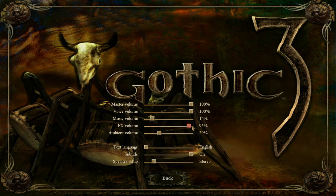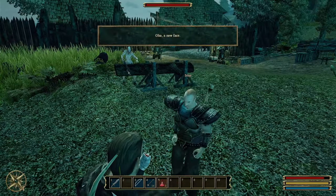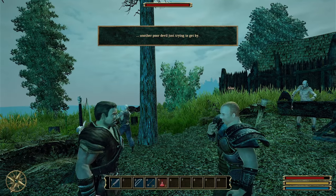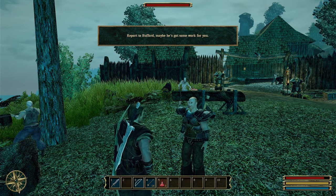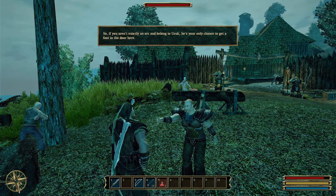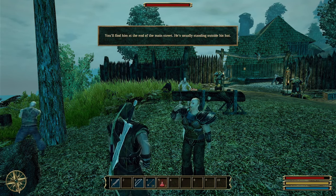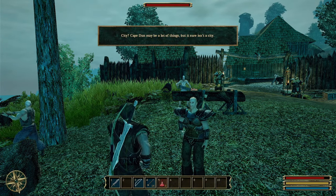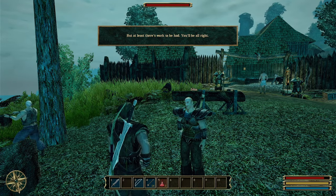I turn down the rain because it's so loud - I swear every video game I play it starts raining. I meet Silas, a mercenary who tells me to report to Buford as he might have some work. I then arrive at Cape Dunn, where I can buy the 10 wolf pelts I need.